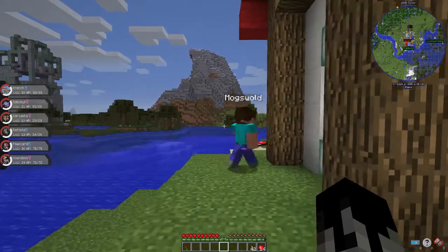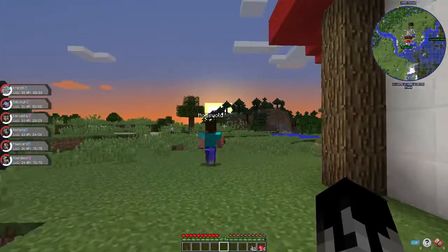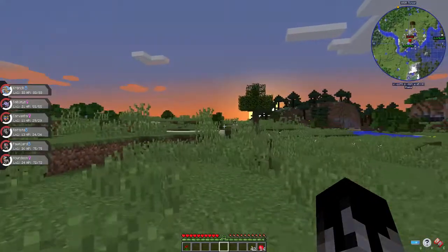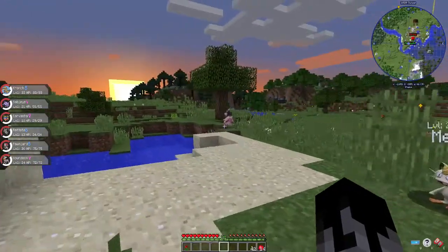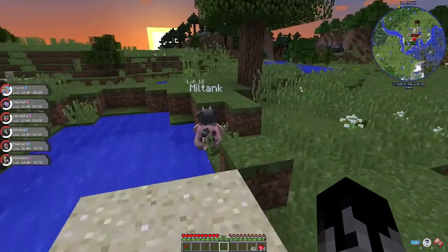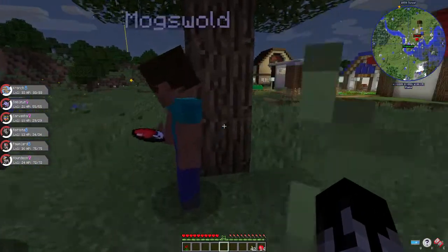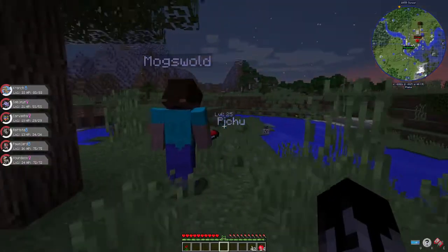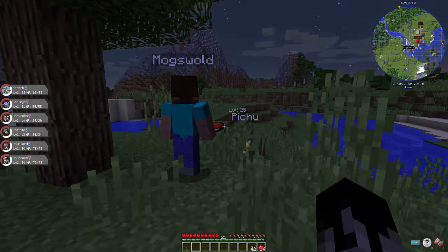I wonder where Snorlax spawns. That's a good point. I don't know, but that cow Pokemon's giving me some eyes. There is a Miltank over here — we found one! It spawns near the base. A level 25 Peachy? That's when it started us. What a starter Pokemon.